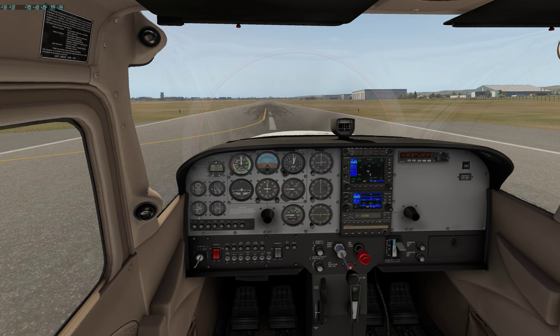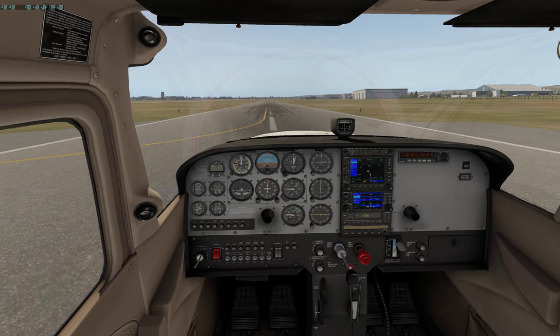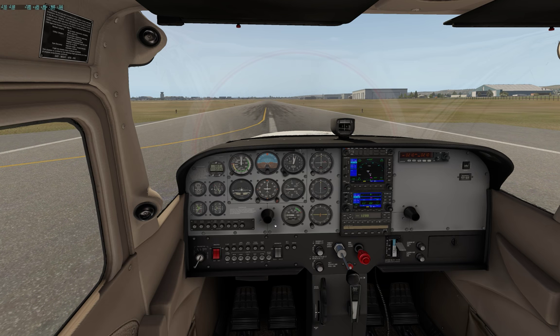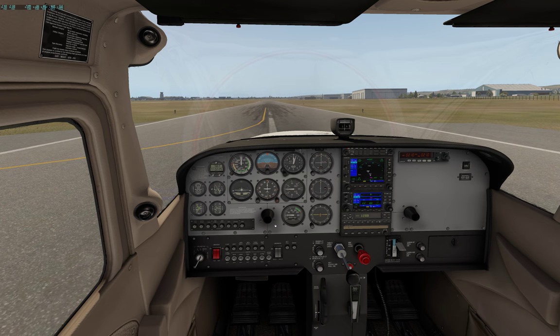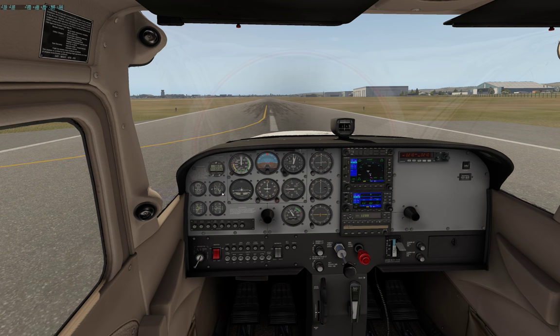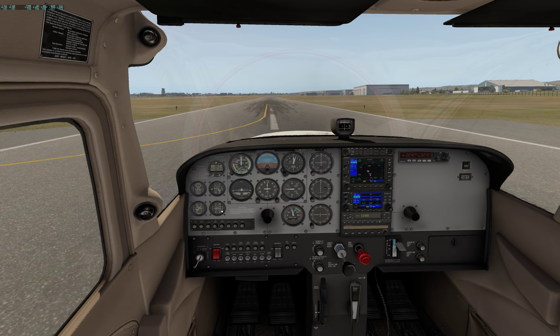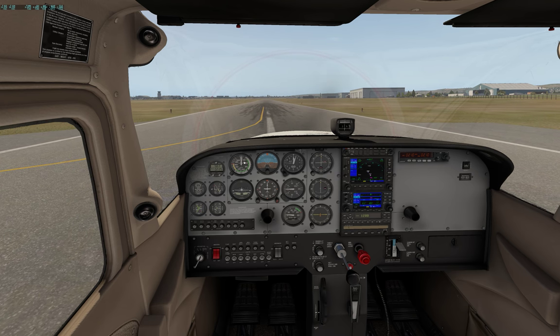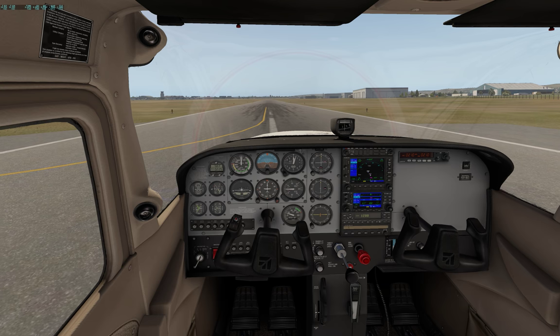Let's just check everything quickly — we need to make sure we've got fuel, temperatures are good, brakes on. Unusually my pedals aren't working — there we go. Brakes on, checking that everything comes up — we get some vacuum, we get some volts coming up. That's all good. Vacuum is good. Haven't got much wind today, just about none. We don't need any flaps and our trim is set to neutral.